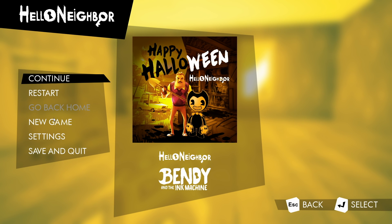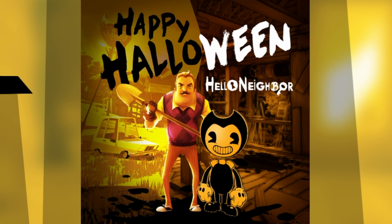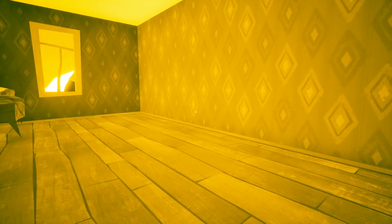It's a crossover in both games from what I can tell. You can kind of see it - it's got a Bendy theme, it's yellow, and it's got the Bendy water tower up here like a sign. I also think the neighbor is actually in Bendy and the Ink Machine - we're gonna have to check both of these out.